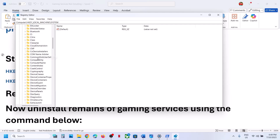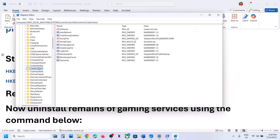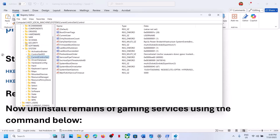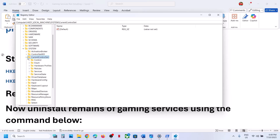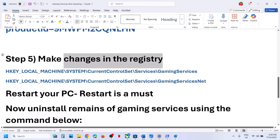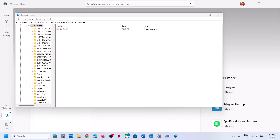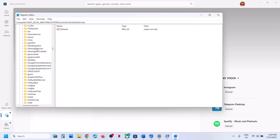After System, expand CurrentControlSet, then expand Services, and then navigate to Gaming Services.